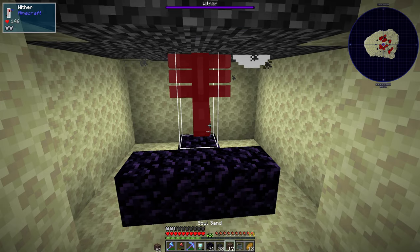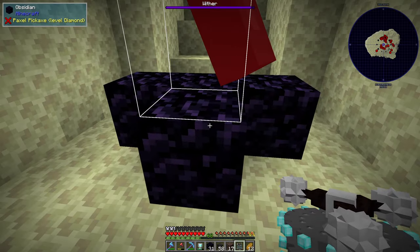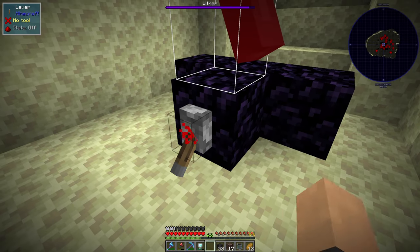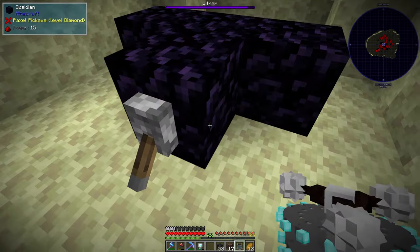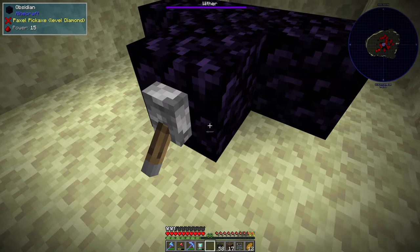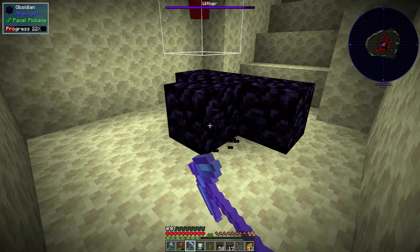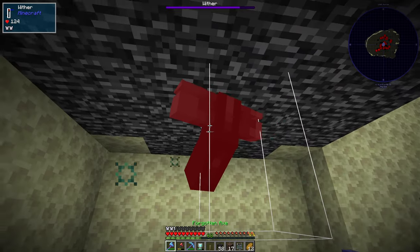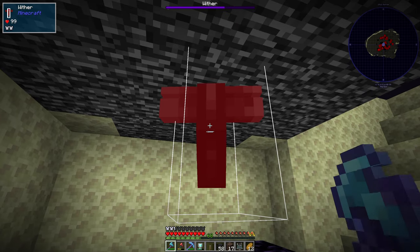First thing I need to do is find out if this mob masher here can damage the wither. His hitbox is very low which is quite annoying. If I can get him high enough... right, I can't place the mob masher down. I wonder if I could push it up into him though. Is breaking this going to be a mistake? Let's kill this one and try spawning it on top of the mob masher to see if it will destroy it. I think that's probably a good thing to try out.